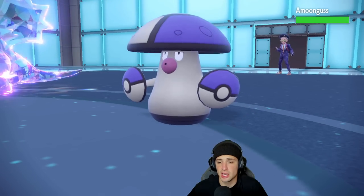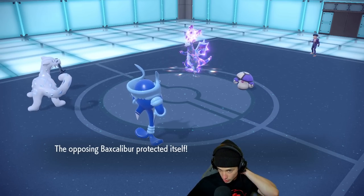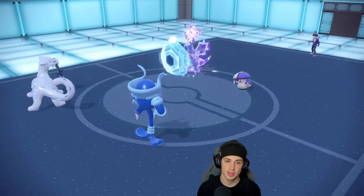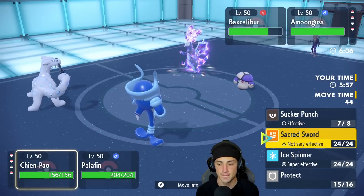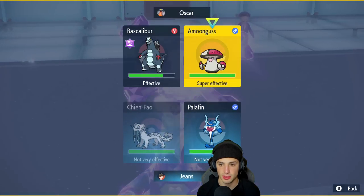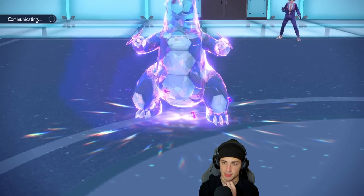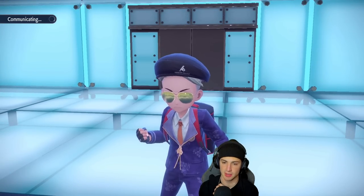He's probably protecting this turn. I still want to Jet Punch into it. He's probably going to swap. Swapping Shen-Pal could be the play. He could Rage Powder the shot too. I think we just stay in here and go Ice Spinner. I'm going to try to Haze off that Dragon Dance. I really should have done that last turn. Because if he swaps the Gyarados here and we Haze, that could be a really solid turn from us.